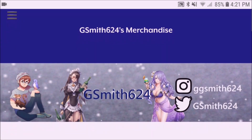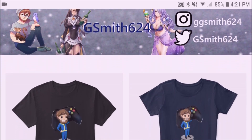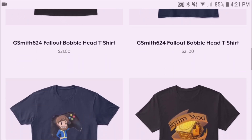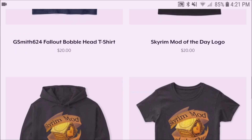Hey guys, GSmith64 here coming in before the video starts, just letting you know we have all sorts of new merchandise in the merch store now. Along with the Fallout 76 shirts, we now also have the Skyrim logo shirts, and a hoodie as well. Link in the description below.